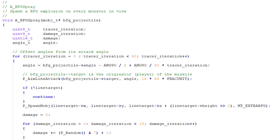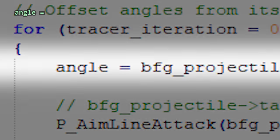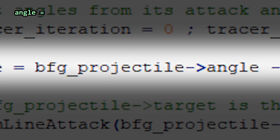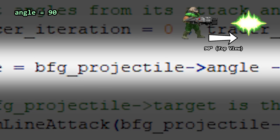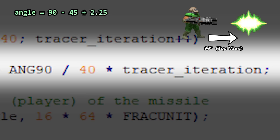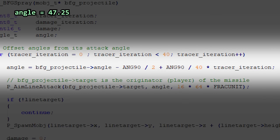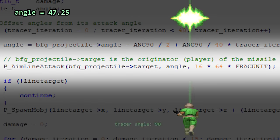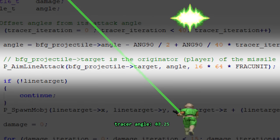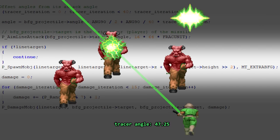Put on your turbo nerd goggles, because we're going to walk through the code. An angle is calculated based on the projectile's trajectory — which is 90 degrees in our example — minus 45 degrees, plus an addition based on the current iteration. The first iteration is 0, so the calculated angle will be 47.25 degrees. Then an invisible tracer shot originates from the player who shot the BFG ball at that calculated angle. The game checks if this tracer hits an enemy — if it does, it spawns the green particle effect and deals damage.